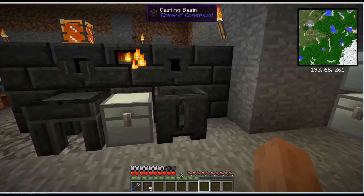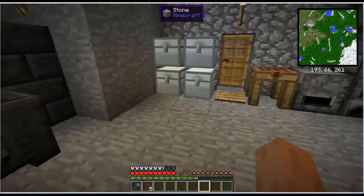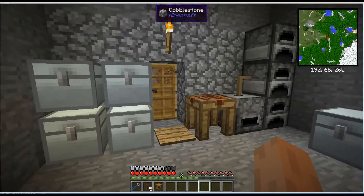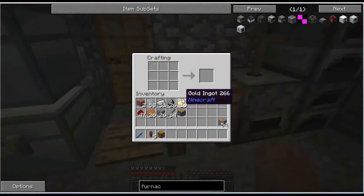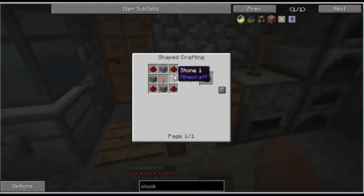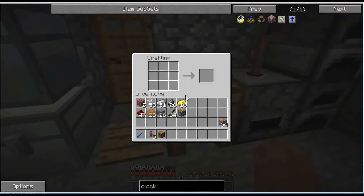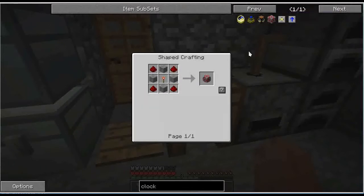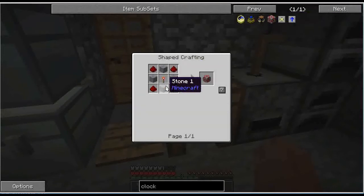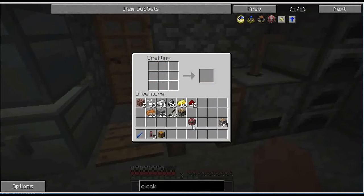We're going to use a couple of hoppers, a chest, and a redstone clock from Extra Utilities. A redstone clock can press the right mouse button for you once every second — it's just kind of handy. It needs smooth stone, redstone, and a redstone torch. I don't have a redstone torch, so let me make one. I should have everything else — there we go, a redstone clock.